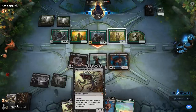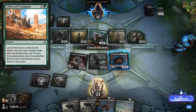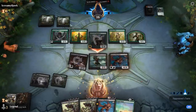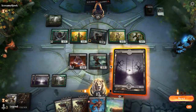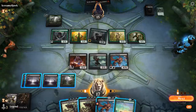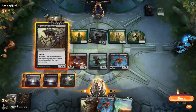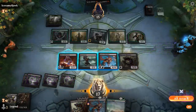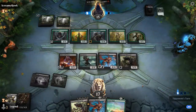Having a 5/4 in play is going to be excellent once we drop Obliterator. If my opponent has Collected Company, they might be able to give Champion plus 1 plus 1 at instant speed, so I don't really want to block. I think I might even stay back with Spawn of Mayhem, just to have an extra blocker in case they Company into some good stuff. No company — didn't seem like it, but can never be too sure.